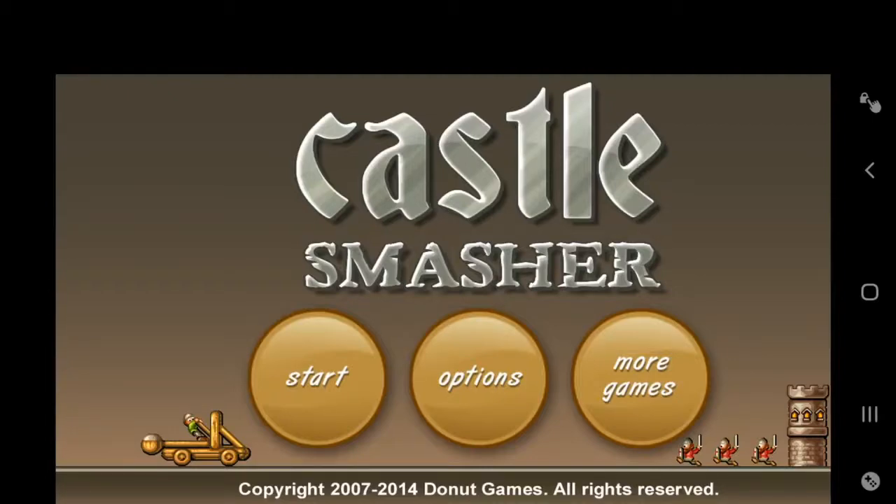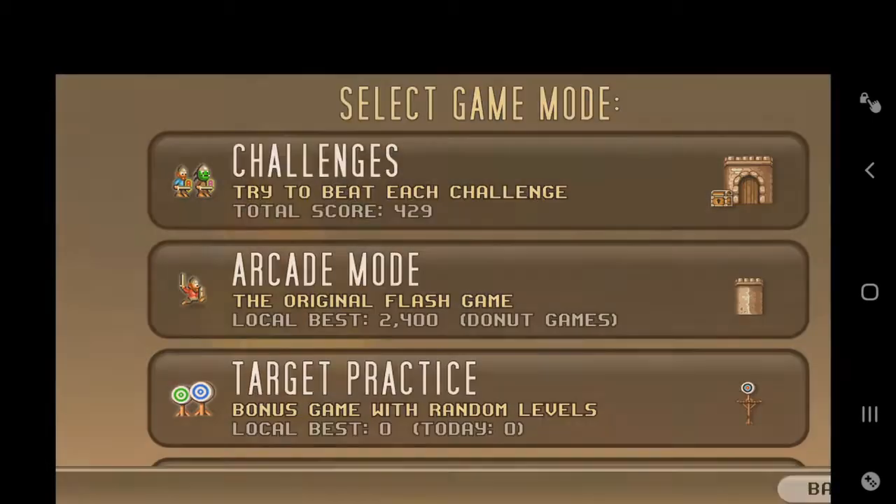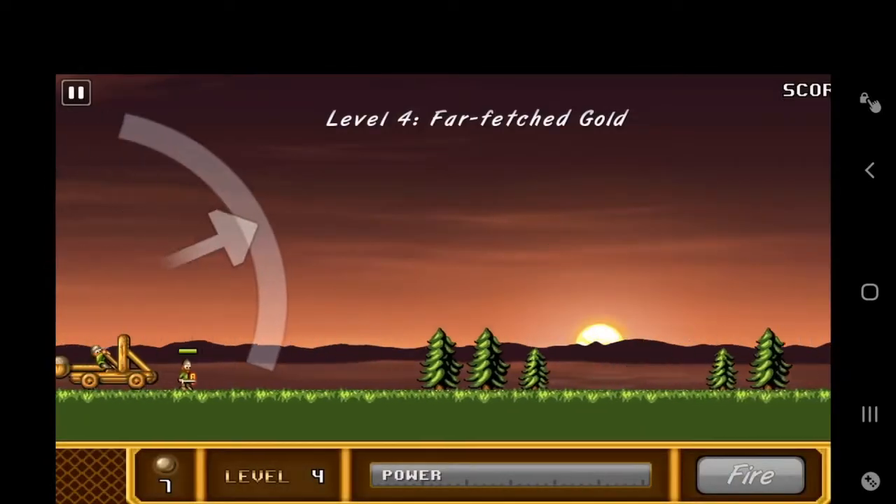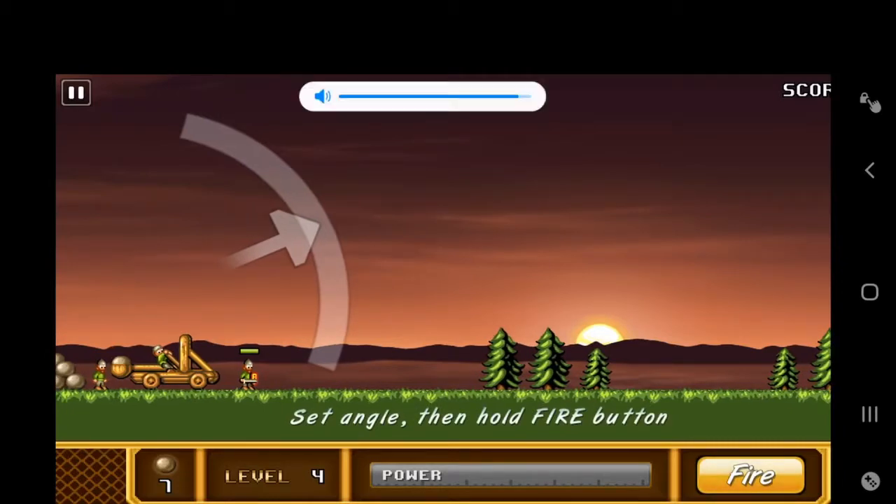Alright arcade game lovers, this is Blue Bonnet and this is Castle Smasher Episode 3, continuing the challenging mode from your mobile app. I don't think the PC flash game version has this challenging mode, so if you want to play this you have to download the mobile app on your smartphone. This is actually my smartphone screen, and I've finished up until level 3.